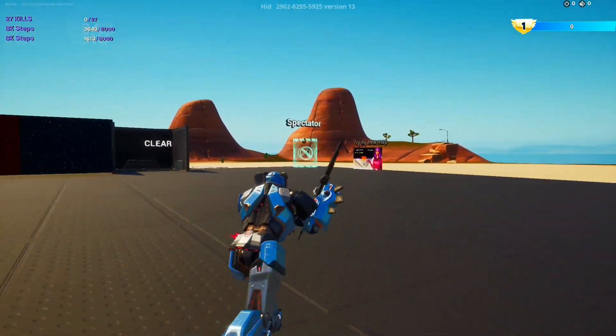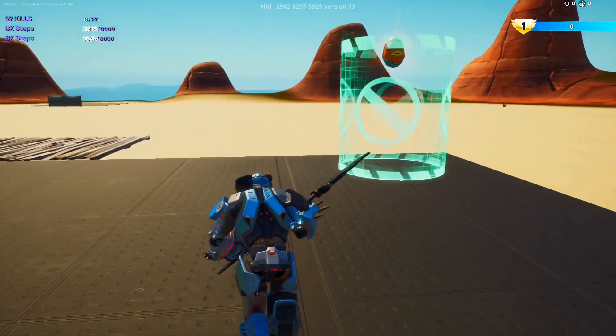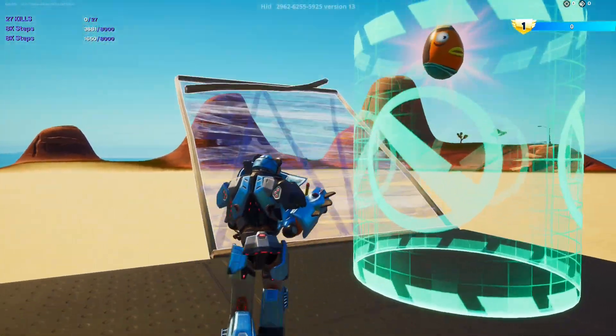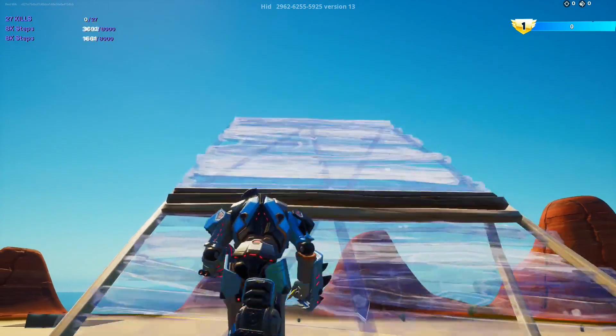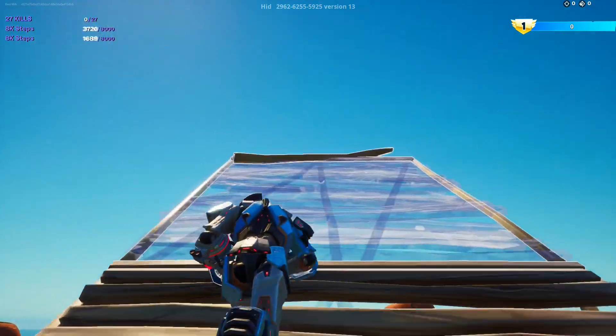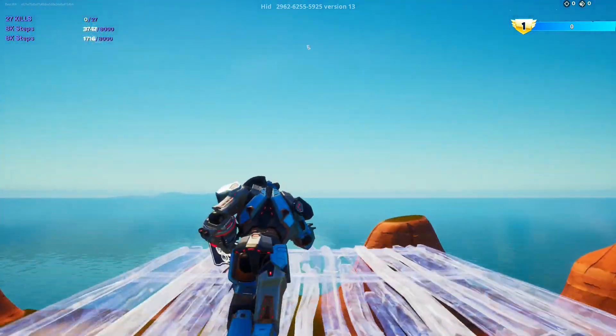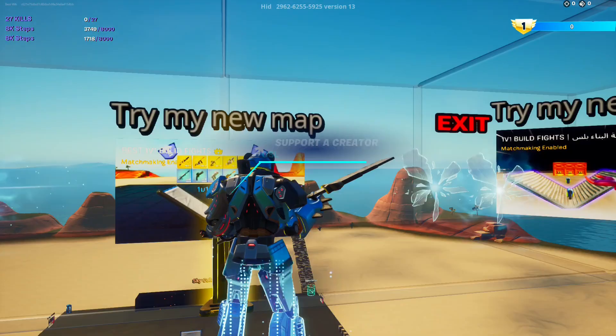Let's go to the spectator area. Right on the edge, place 10 ramps up, then a pad. You'll turn blue again, so that means it's time for an emote.